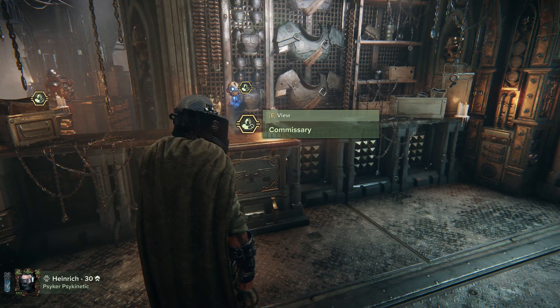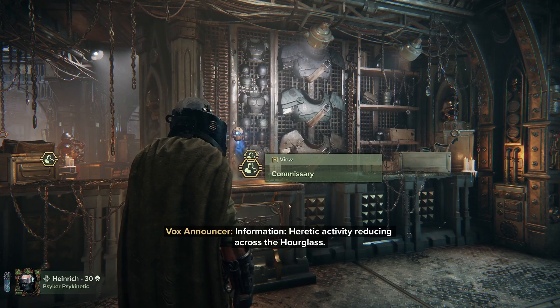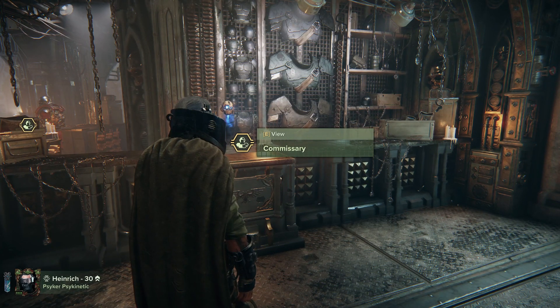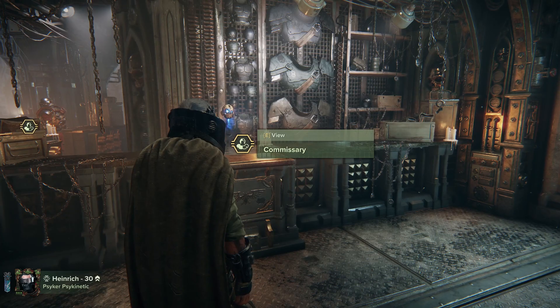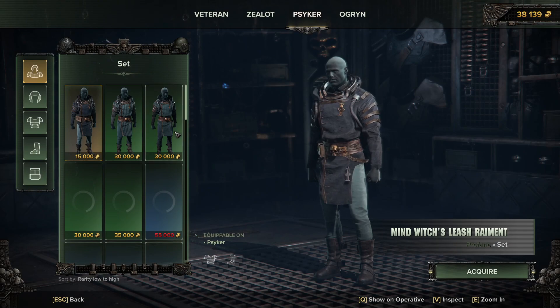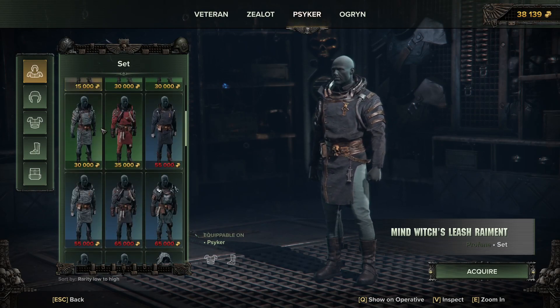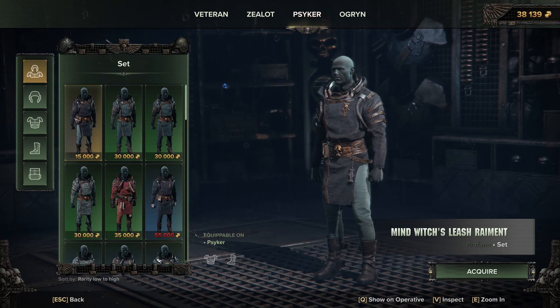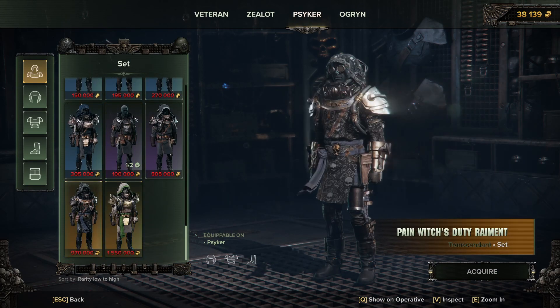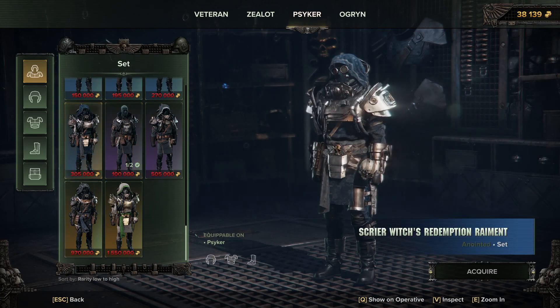Now the bigger thing — cosmetics. Everyone likes a good Fashion Tide. The Commissary has now been reopened — that's what we're looking at now; this is where the shop used to be. You can now purchase full sets directly or buy individual items. Each set consists of an upper, lower, and in some cases a helmet. They've introduced rarity levels: Profane, Redeemed, Anointed, Exalted, and Transcendent. There are sets and they're quite nice.